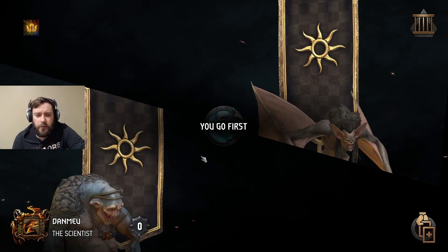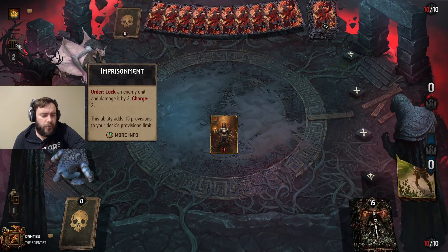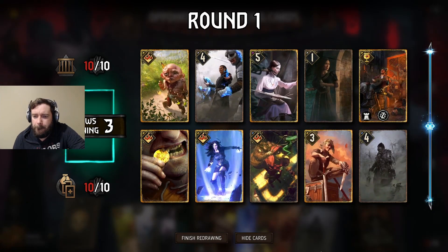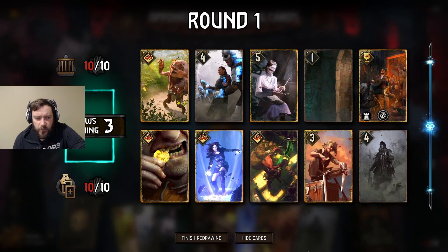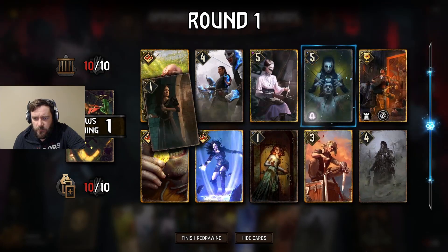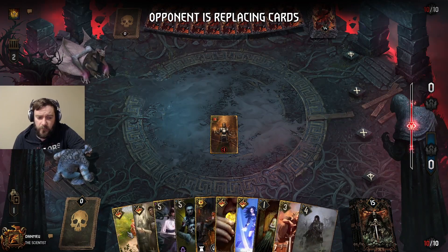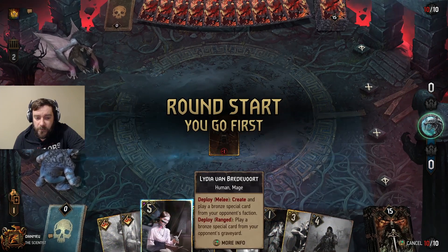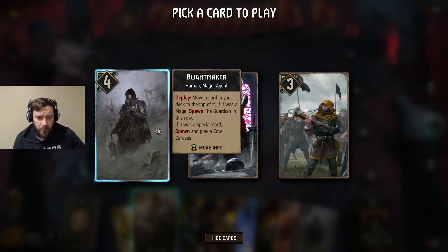Alright, some lock. I forget what this leader is called — Imprisonment. I always forget that. She is a risky card to have in hand to begin with. I'm first, we need some productivity. This is proactive, and I do have the diplomacy, so that's a great proactive play. Let's not play Lydia. Blightmaker — how about that?